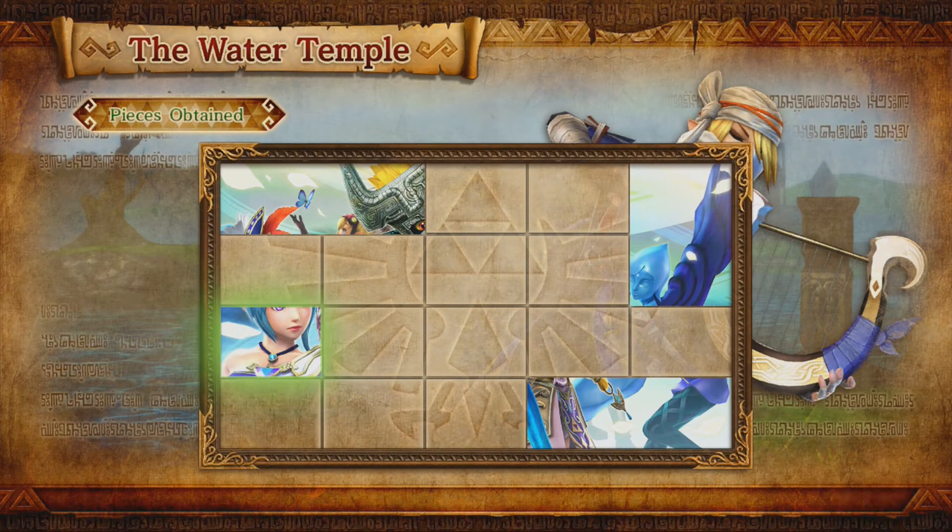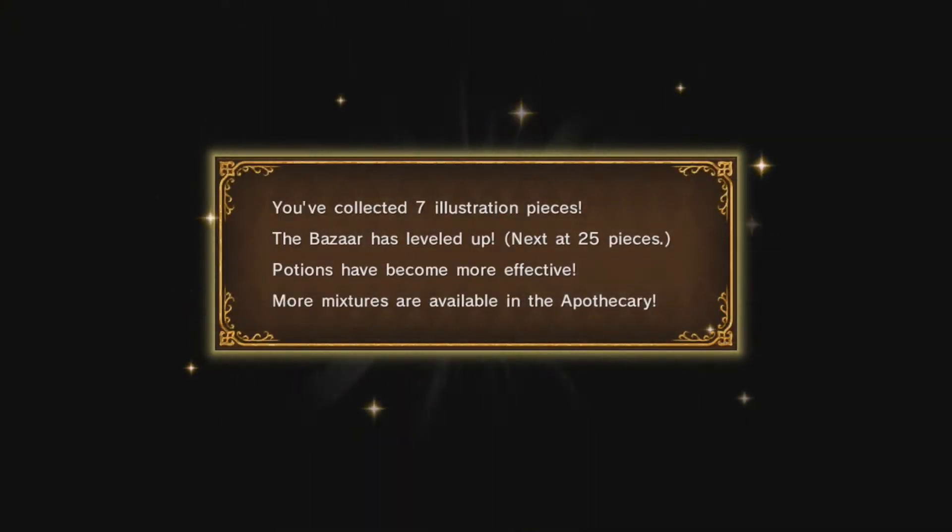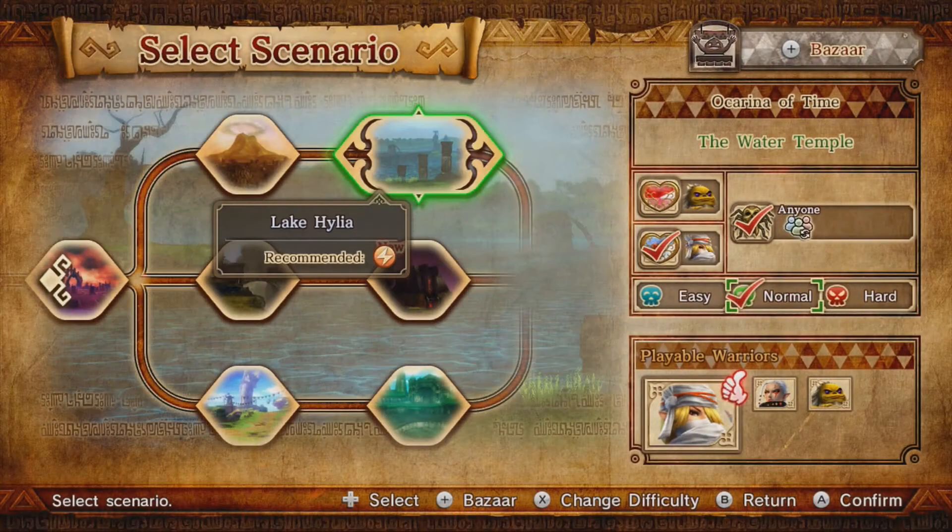Hey, it's Lana! I wonder who all is in the image. You've collected seven illustration pieces — the bazaar has leveled up. Next set: 25 pieces. What does that even mean? The bazaar leveled up. I guess we'll find out here in a bit.